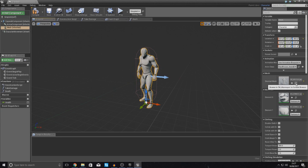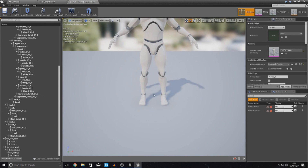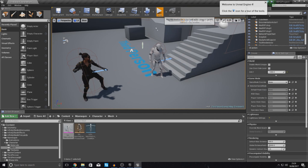Go into your viewport, select the skeletal mesh for the mannequin, and press Browse to find it in the content browser. Open it up, go to your Skeleton, and on the left-hand side you can see a list of all bone names. The bone I'm after is the foot — if you select locations on the character it gives you a tooltip with the bone name. The bone I need is 'foot_r'. You can use left or right, it's entirely up to you. Go back to the death function inside the Simple AI blueprint and type 'foot_r' into the socket name field — no capital letters.